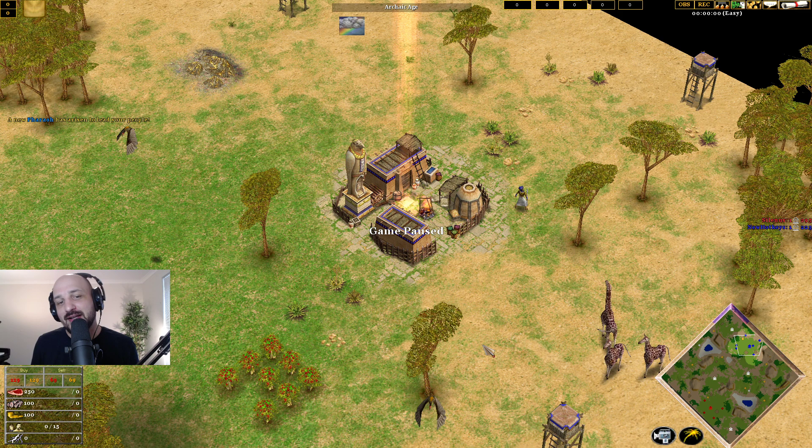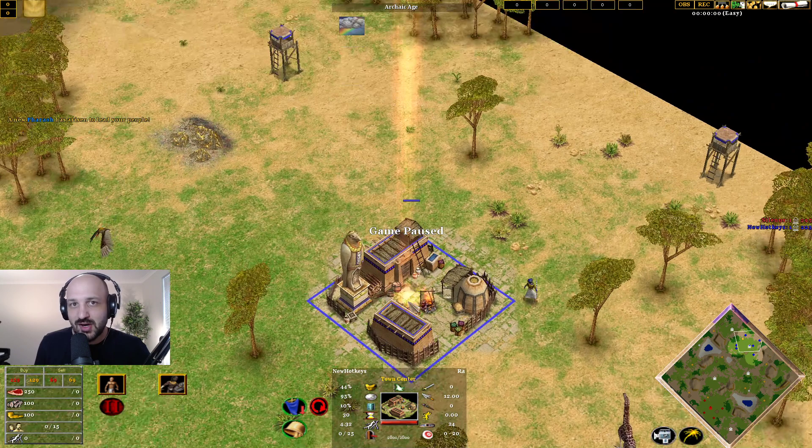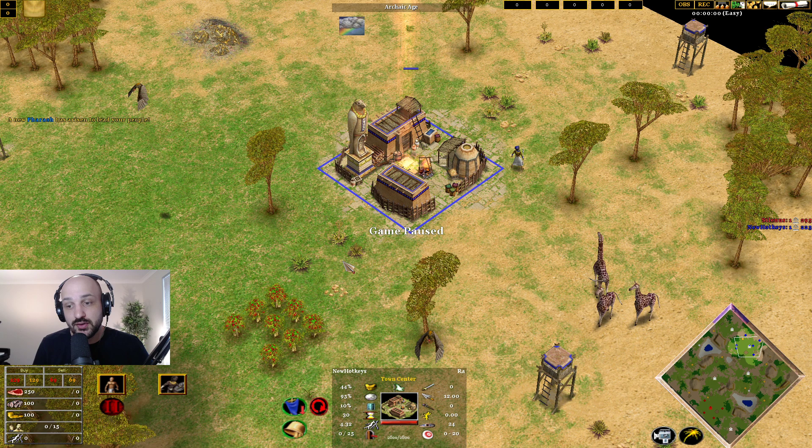What is going on everyone? My name is Boyd and I'm back with some more Age of Mythology: The Titans action. Today we're talking about what I've been struggling with recently — my Ra has been seeing some struggles, and I'm going to try to come up with a way to get over those struggles.